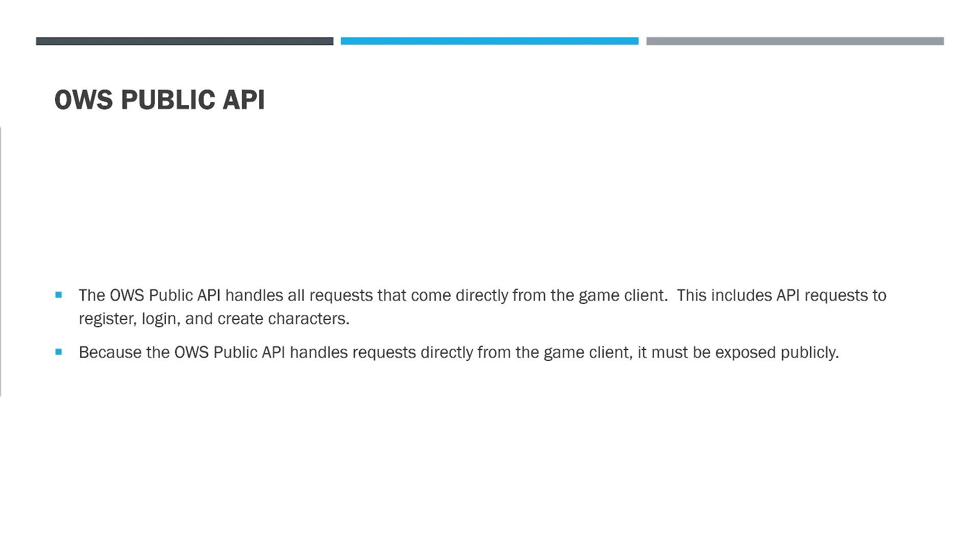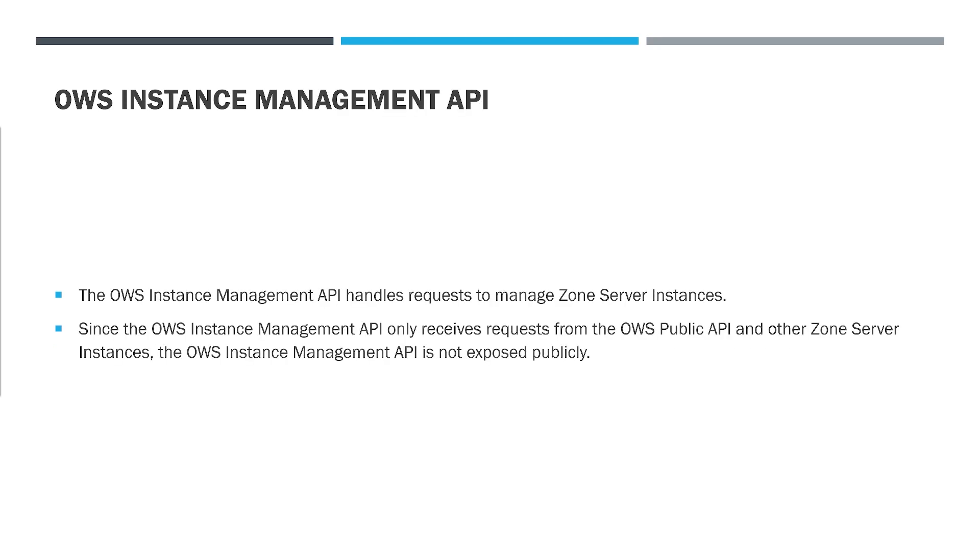The OWS Public API handles all requests that come directly from the game client — this includes API requests to register, log in, and create characters. Because it handles requests directly from the game client, it must be exposed publicly, meaning it's in front of the firewall so users and game clients on the internet can directly hit it. The OWS Instance Management API handles requests to manage zone server instances. Since it only receives requests from the OWS Public API and other zone server instances, it is not exposed publicly — it's behind the firewall and cannot be directly accessed from the internet.